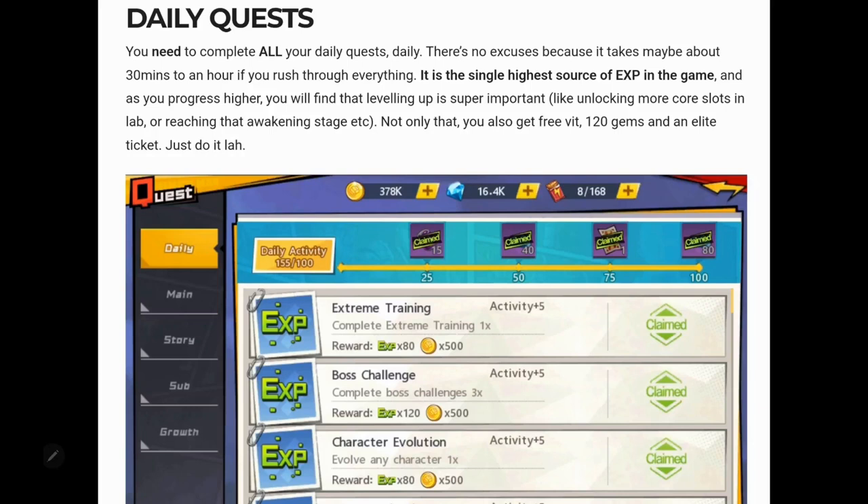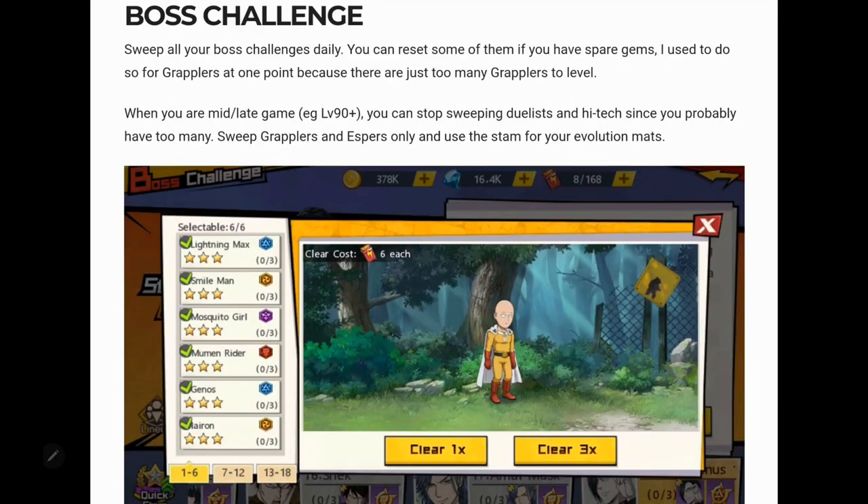For daily quests, you don't have to write them down separately since the game gives you a list to complete each day. It takes 30 minutes to an hour; when efficient you can do it in 30 minutes or less, and as you progress you'll fly through it. It's the best way to maximize your account. Boss challenge is a high priority — work through it as fast as possible and get as far as you can, because it's the best place to get what you need to limit break your characters.